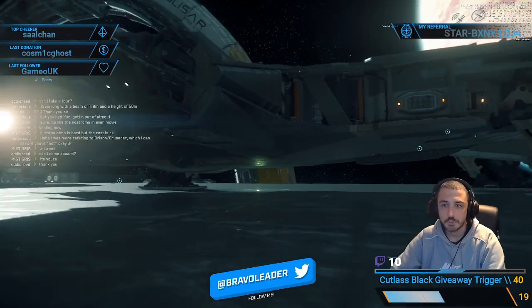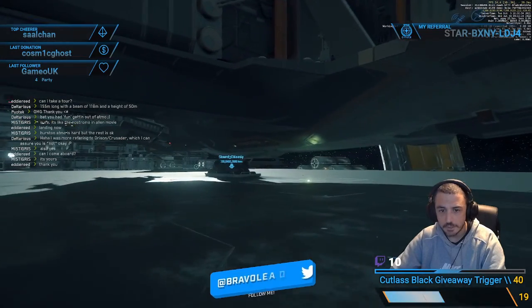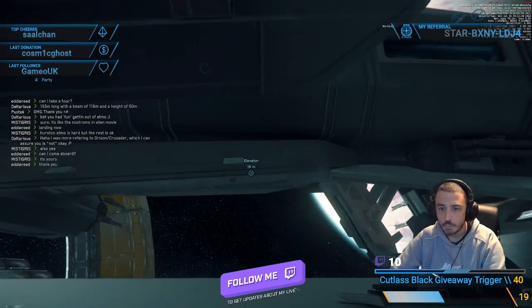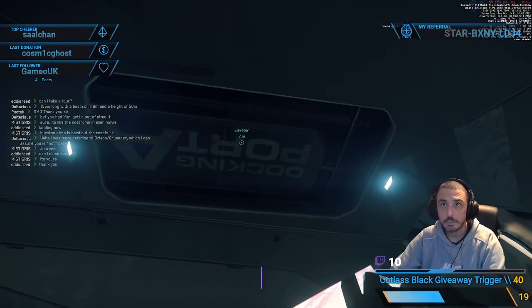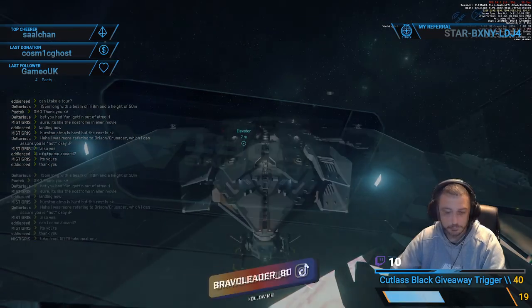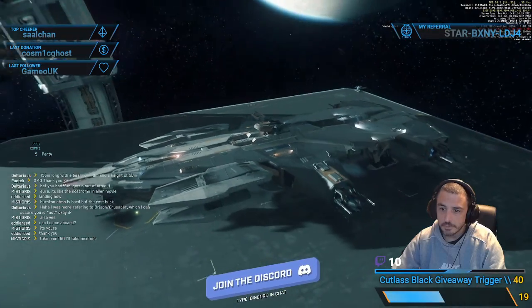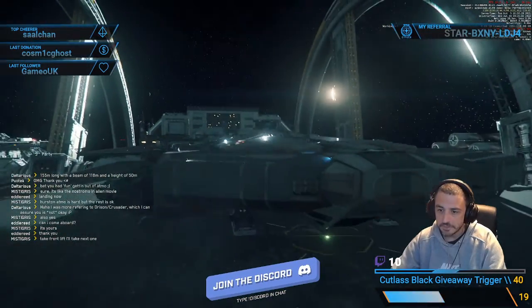It's huge. We are trying to load the tank into the cargo so we can try and do one of the land missions. That's two elevators. Look at it from the outside — the Hammerhead, from EG's systems.